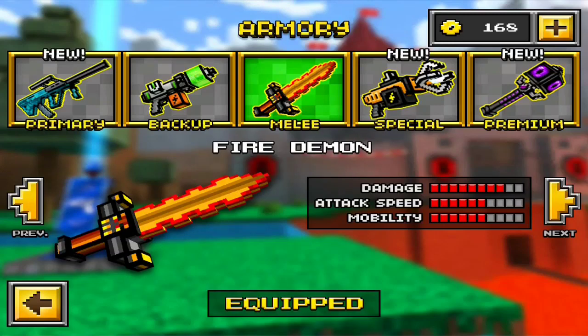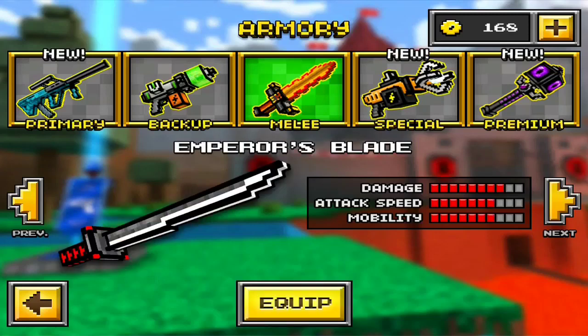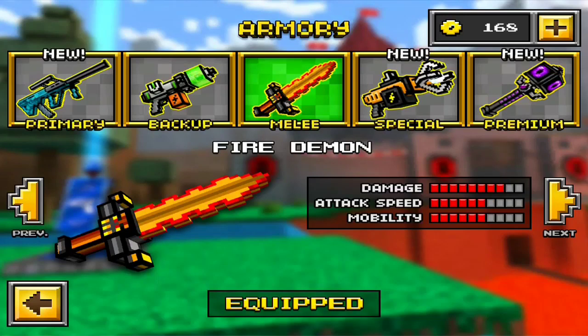The Fire Demon is two hits and the Emperor's Blade is three. No matter where you hit them, it is two and three. The Emperor's Blade takes one more hit. You may be saying the Emperor's Blade swings faster, so you can get three hits in before... No. The Fire Demon is better. Period. Point blank. No ifs, ands, or buts.